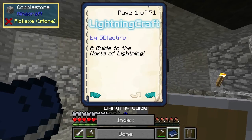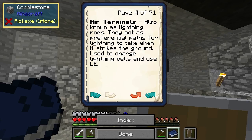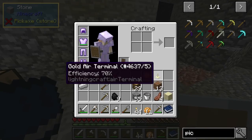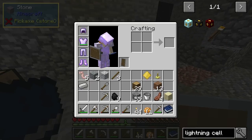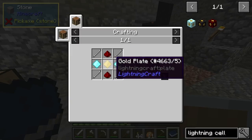So the way you start with lightning craft — you need to charge lightning cells. You put an air terminal directly above a lightning cell, and you'll probably want a lightning furnace. There's a gold air terminal which is probably pretty decent, but I didn't craft the lightning cell. So I'm going to need one of these — probably the basic one. That's three cells, so I'll need 12 iron for the rods. I've already got the gold one.